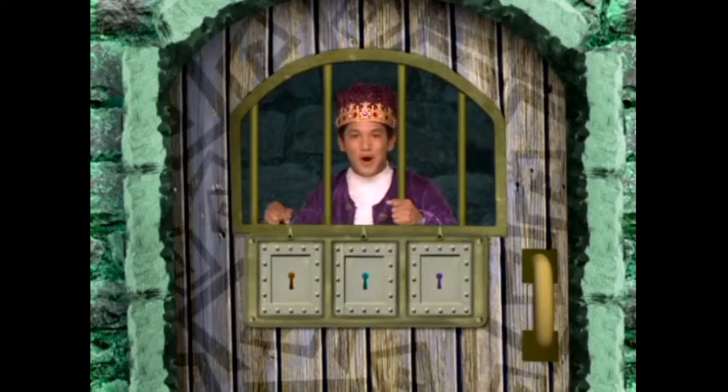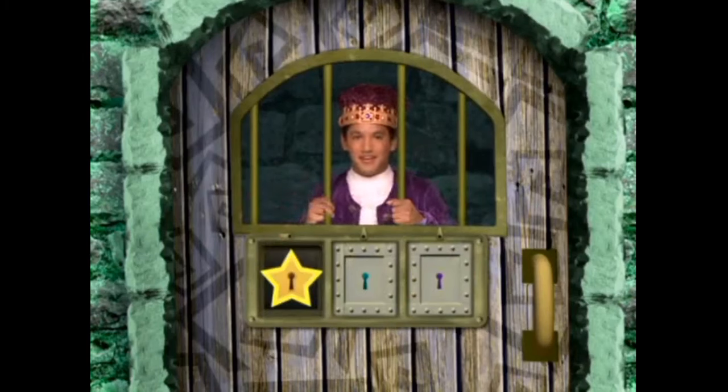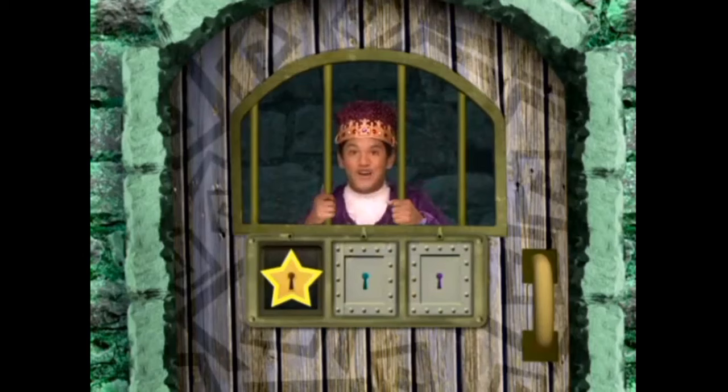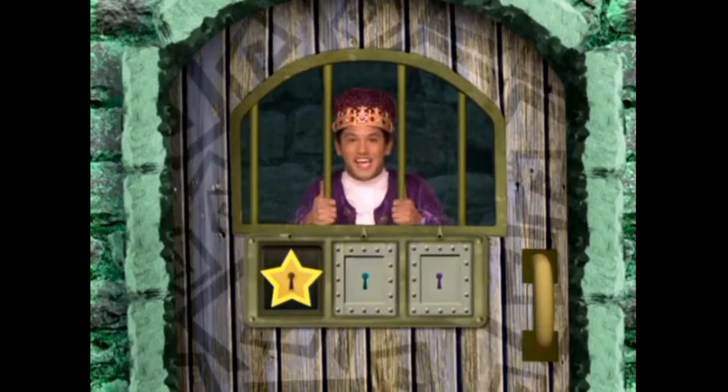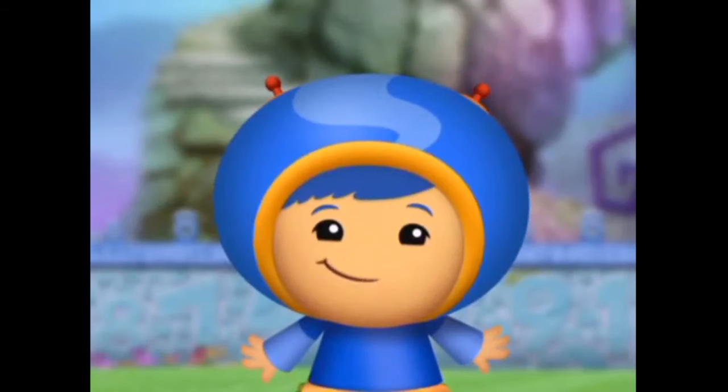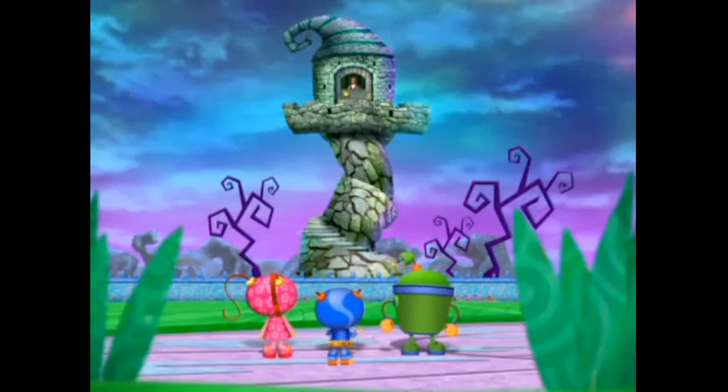The Earth's Lock has a shape on it. What shape is this? A star shape! So to open the Star Lock, you need to find the Star Key. The Star Key! Don't worry, King. We'll find it.